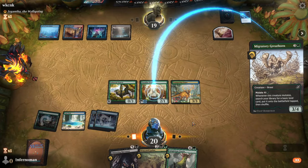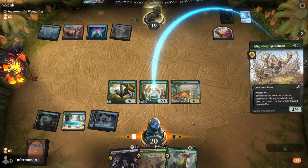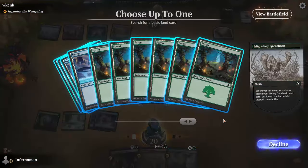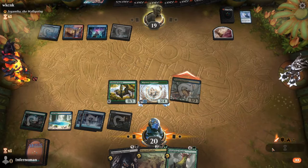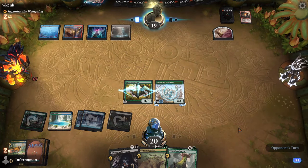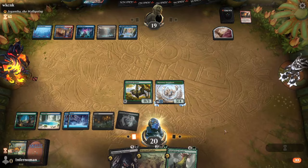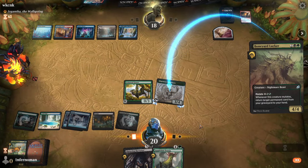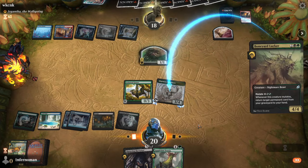Cards like Trumpeting Gnar help you go wide with beast tokens. Auspicious Sterics in the mid-to-late game puts more permanents from your library directly onto the battlefield. Chittering Harvester removes creatures you struggle to deal with. Even without swinging, Insatiable Hemophage provides life drain to close out games.